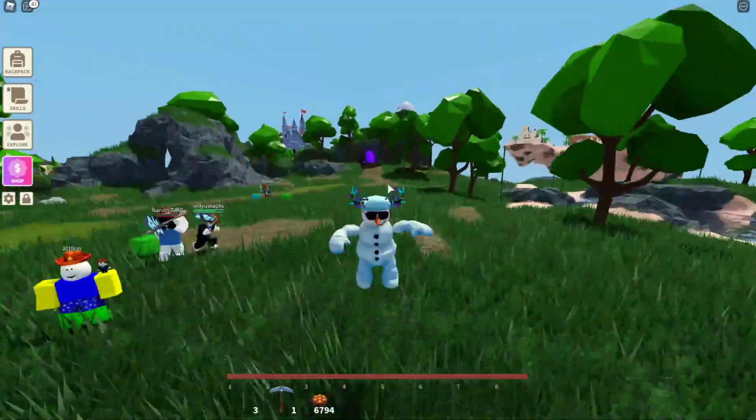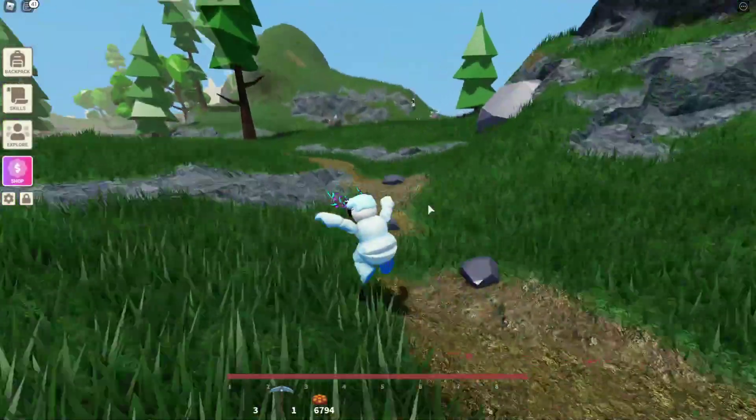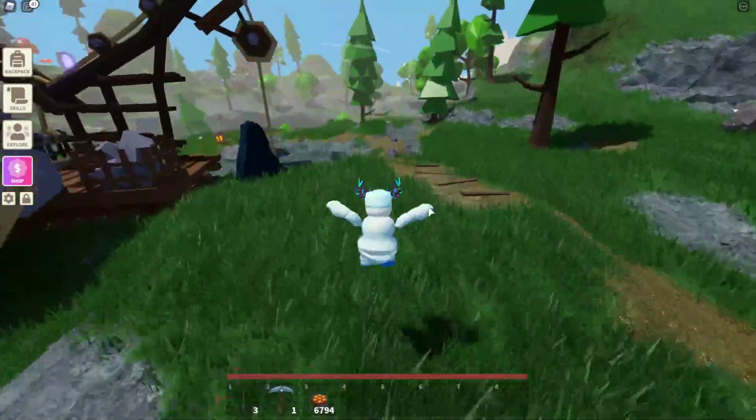So basically what you want to do is come out of spawn, go through that portal you just saw me go through, then just come through the buff portal. Then you'll see this amazing rework of the buff island.